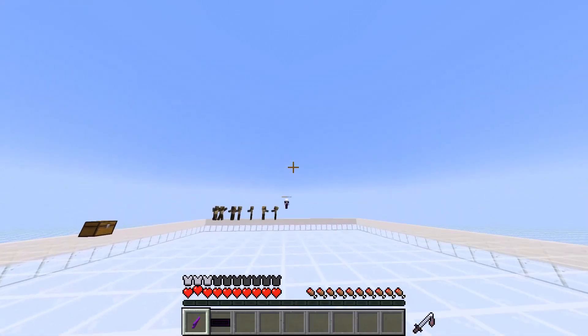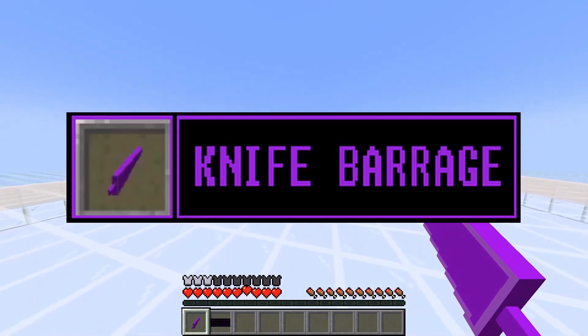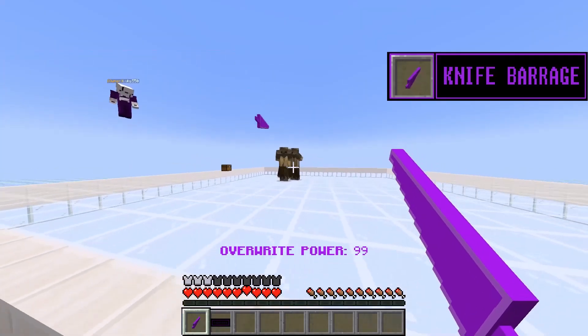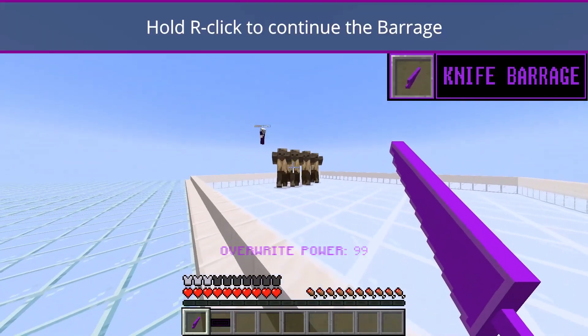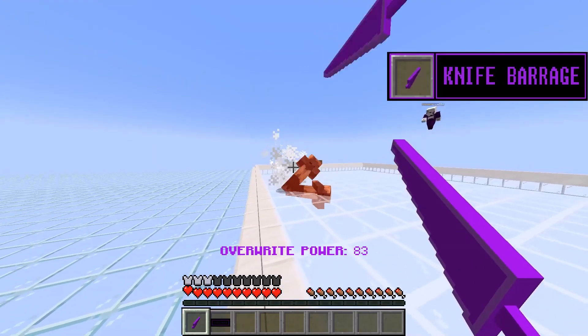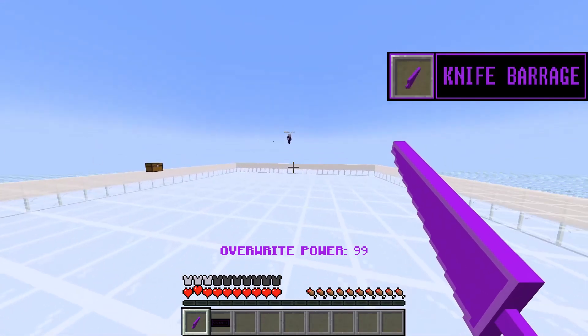Okay, so the first ability is Barrage. The way it works is you just press right-click — say Barrage — you press right-click and it throws a sword. But now you hold right-click and send Barrage a sword. It's targeting a little bit. Yeah, send a few more in.